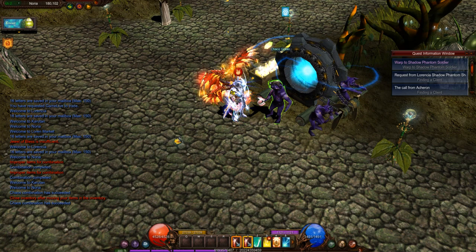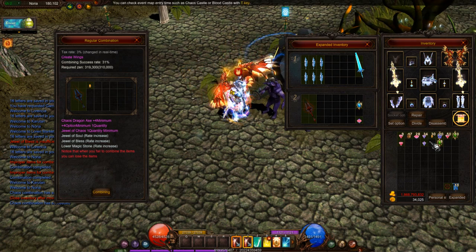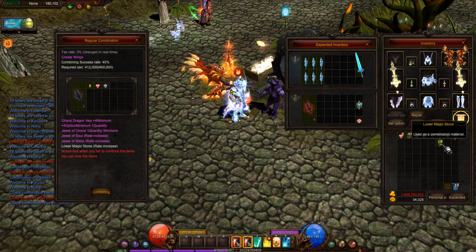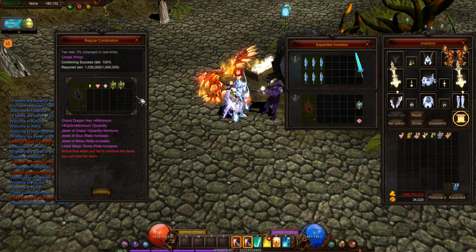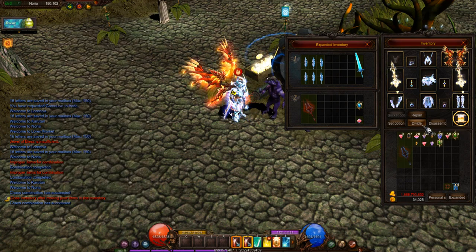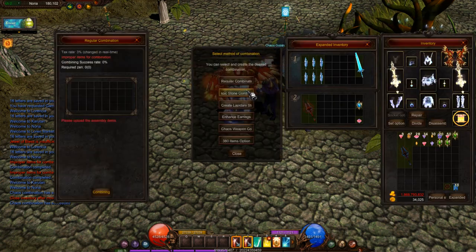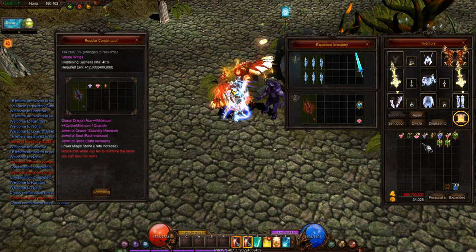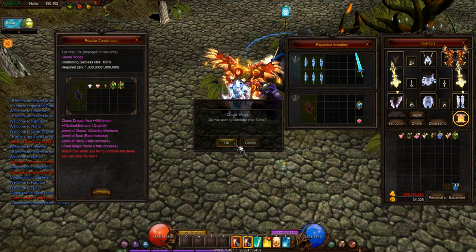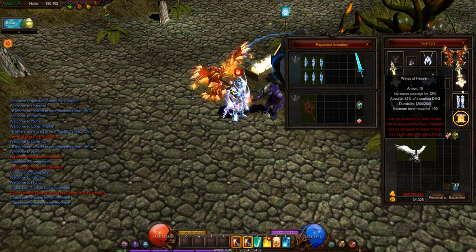Right, so you need the life jewel on the weapon — at least four options or more. I'm at 31%, so I'm going to add more jewels to reach 100%. I don't want any chance of losing everything. Adding more — 40%, 85%, there we go — 100%! Perfect. And we got dark wizard wings for level one. That's how you make level one wings.